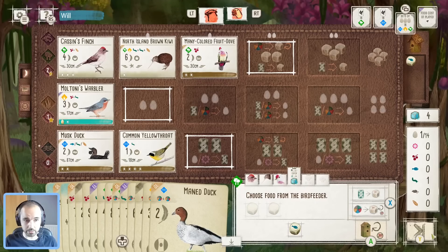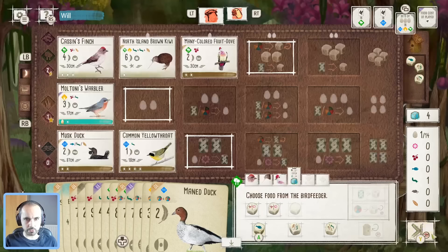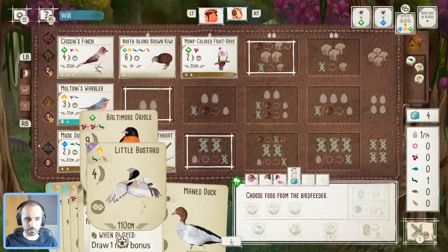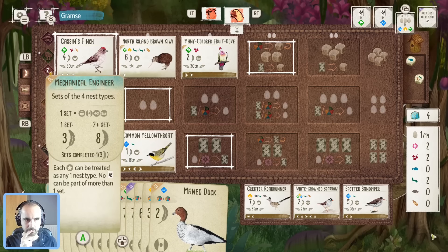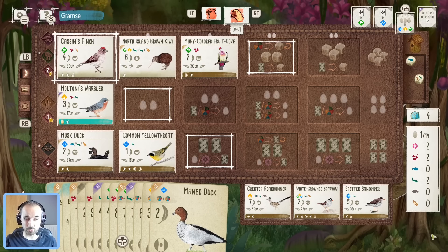We've got to grab as much of an edge as we can. Red-start — already discussed that. Spots in the forest are definitely a premium here. What do we want to take — more worms, more seeds? Need a lot of both. Let's take a worm. This Maned Duck again for the Omnivore could be semi-interesting, but I'm probably only going to be drawing cards once more in that last round so I can use the Malkoha.